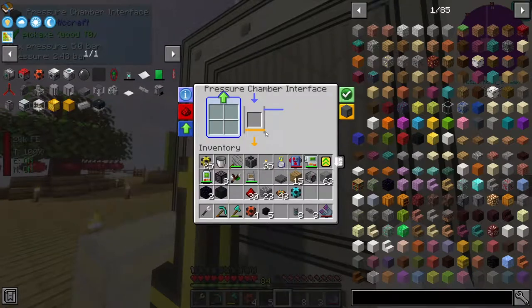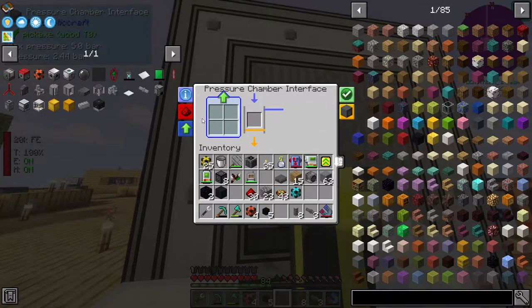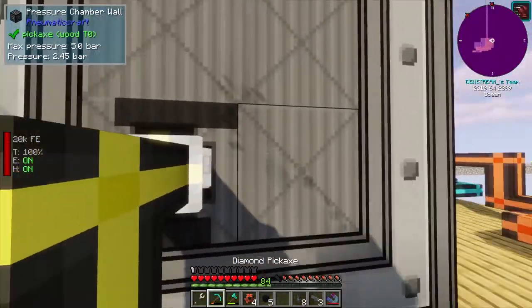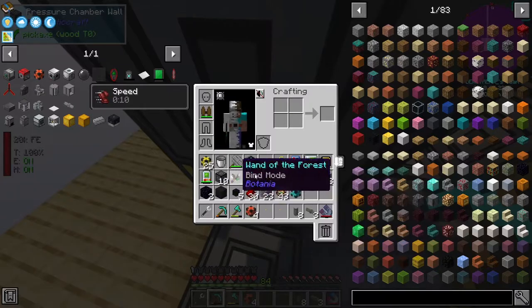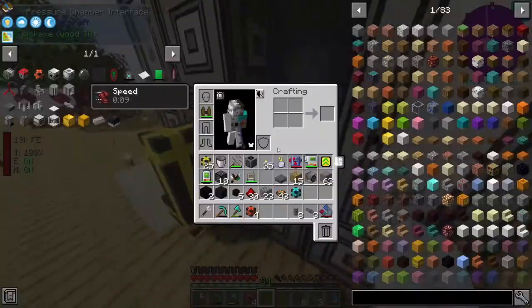Fluid interface - is the problem that this is counting as an input as well? Have I placed this differently perhaps? I don't really see a way to flip it. I think what I need to do... It imports on the I face and exports on the O face. You should have at least two precious chamber interfaces - one with the I pointing to the chamber, one with the O pointing to the outside world. Okay, yep. I'm going to have to break this. I had to place this guy this way - input, output. There we go.